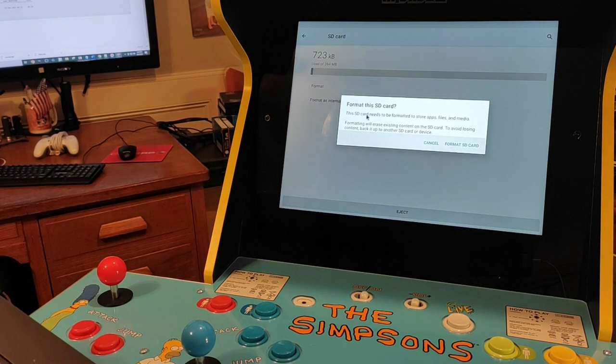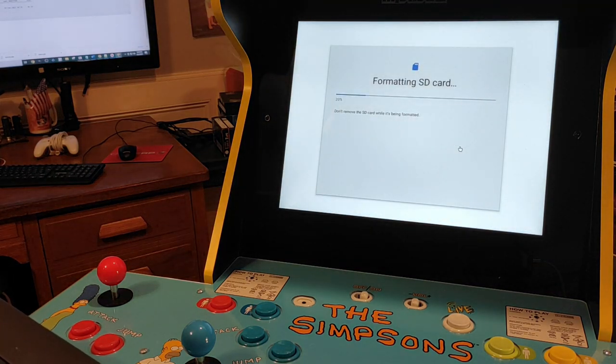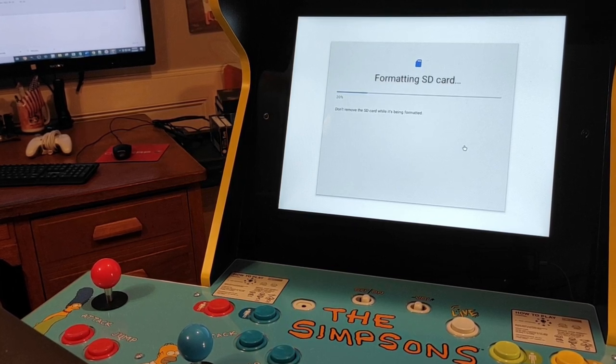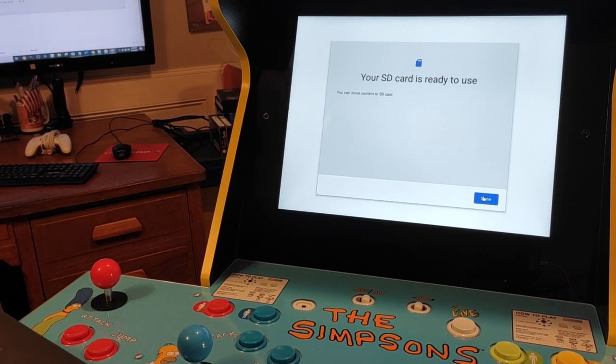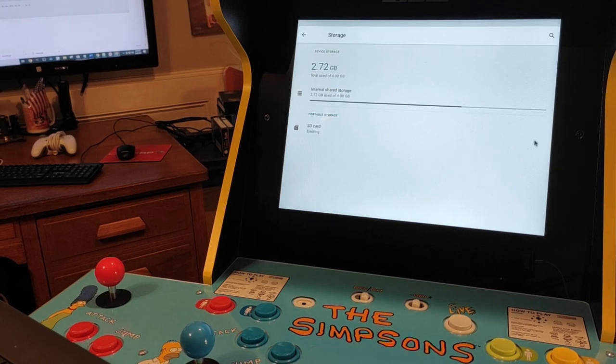After making our selection, a new pop-up menu will be in view. This pop-up wishes to verify that we'll be formatting the drive, and it reminds us that all data will be removed from the SD card if we move forward. We'll select the Format SD Card option, then press Done, and eject the SD card from the arcade cab. We'll then move the SD card over to the computer to copy the needed files.